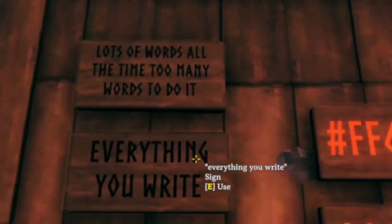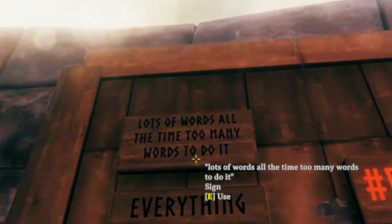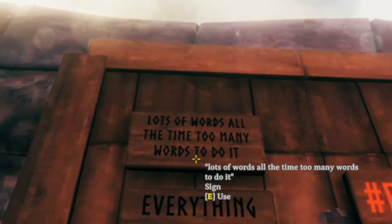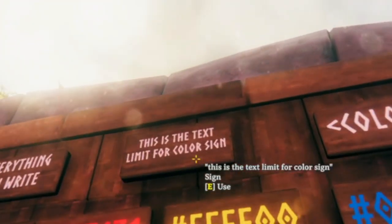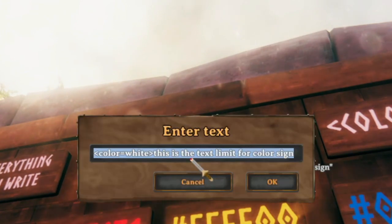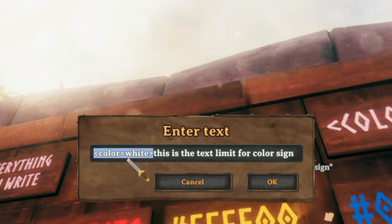Another thing to keep in mind about using colors is that it actually takes up some of the text limit. You can see that this is the character limit with regular black, whereas this is the limit when you're using a color. These characters — even though they don't show up on the sign — actually count toward the sign's character limit.